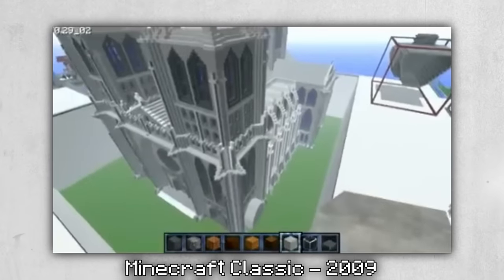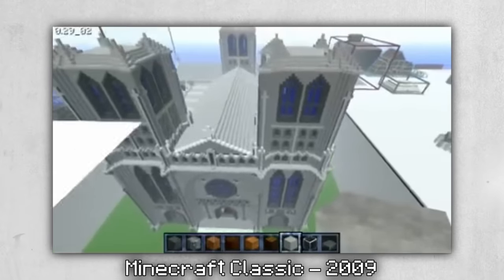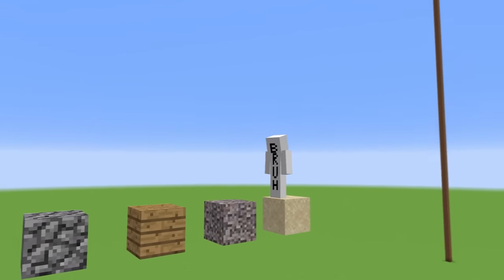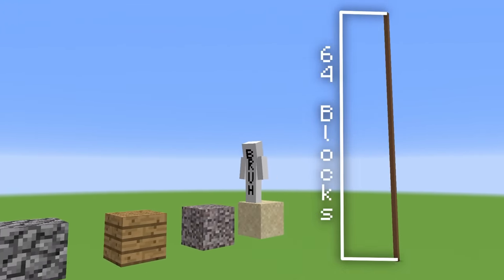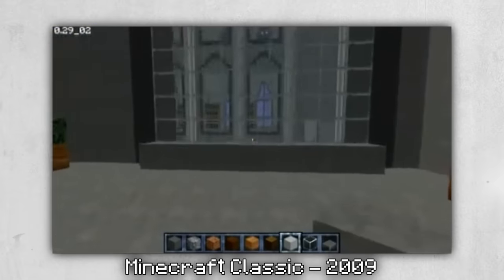Easy Rider designed this cathedral on a creative server, which manages to look simplistic yet extremely detailed and huge at the same time. The fact that there was such a limited block selection — you could only build from Y0 to Y64 — and he still managed to make something like this just goes to show how revolutionary it was for its time.